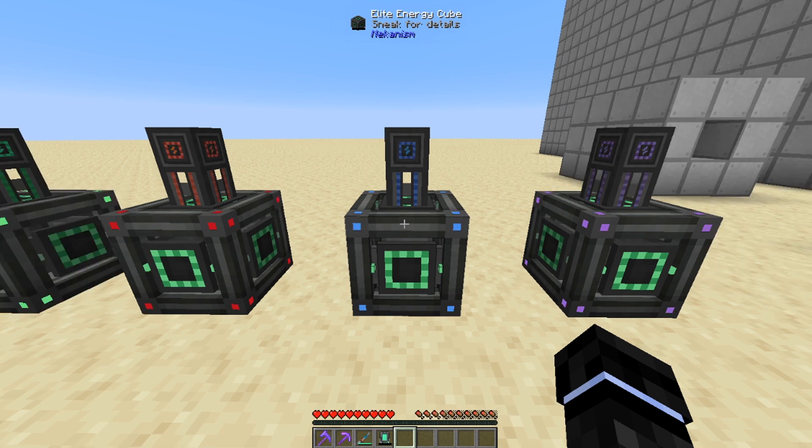Next we have the Elite Energy Cube. This can store 25.6 million FE. It can transfer at 25,600 FE a tick input and output. The cable has a transfer rate and a capacity of 409,600 FE a tick.